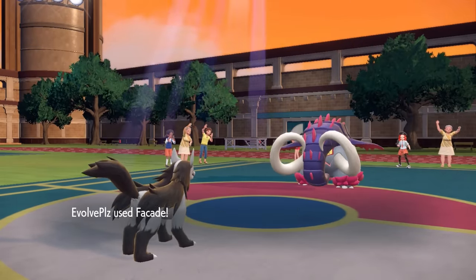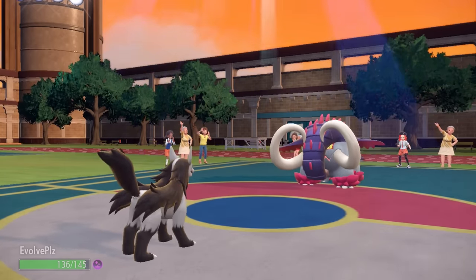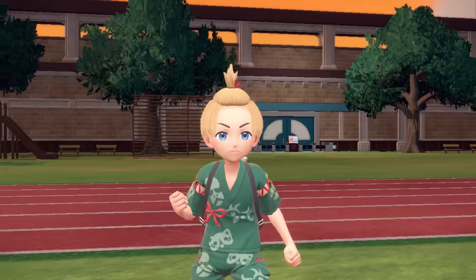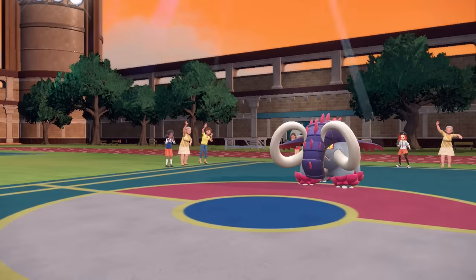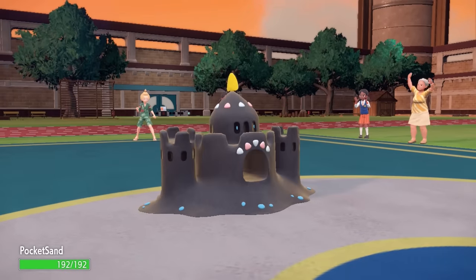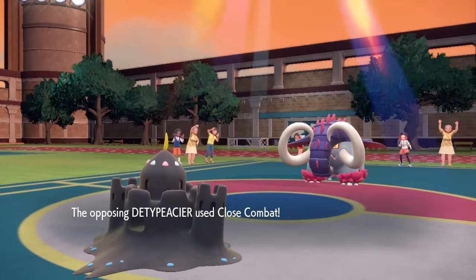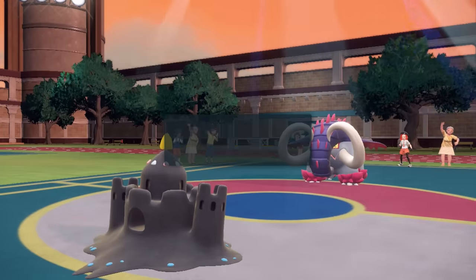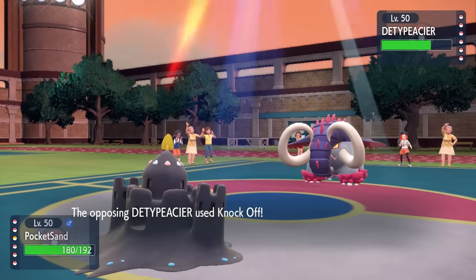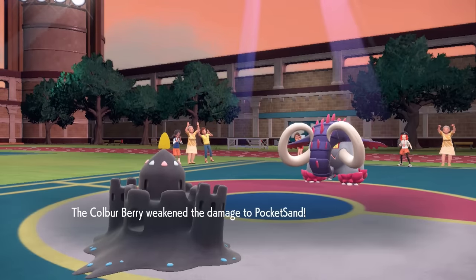Great Tusk is the kind of guy you do not want to see if you are Mightyena. I go for the Facade — I don't really want to commit the Terra Normal just yet — so without the STAB damage it's not going to do a lot to bulky Tusk. Mightyena is basically baiting into Close Combat, so I bring in my best answer to Great Tusk: fully bulky Sandygast. Not only does it look amazing, it has a pretty decent matchup here. He goes for Close Combat — I'm a ghostly Sandcastle, so that does not affect me. And I don't care about taking a Knock Off because I'm equipped with a Colbur Berry, which reduces the Dark-type damage.